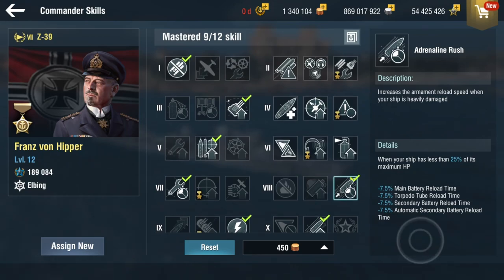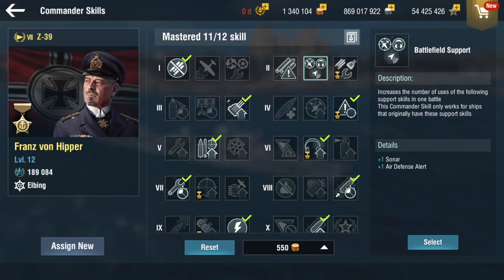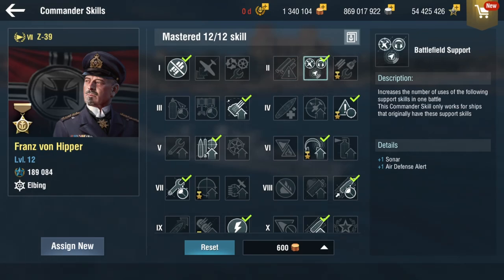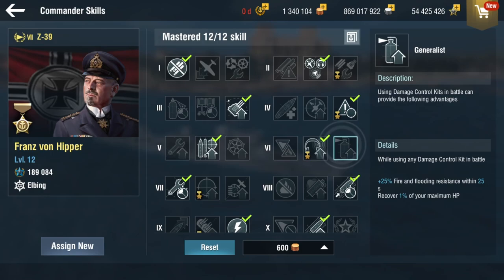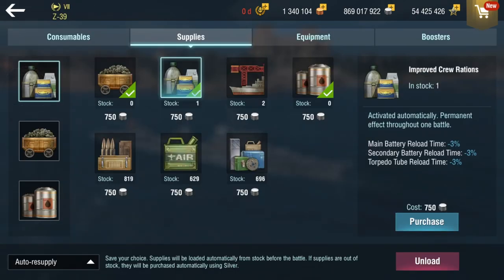I'll go with Adrenaline Rush, grab Recon Surveillance — Sixth Sense. And either Battlefield Support so I can get more sonar, or Torpedo Alert, which is also a good option. Both Recon Surveillance and Battlefield Support work together. If you don't want to use Recon Surveillance, you could just use Torpedo Alert and switch to Generalist. If you're using a battleship commander on Z-39, this is the build right here.